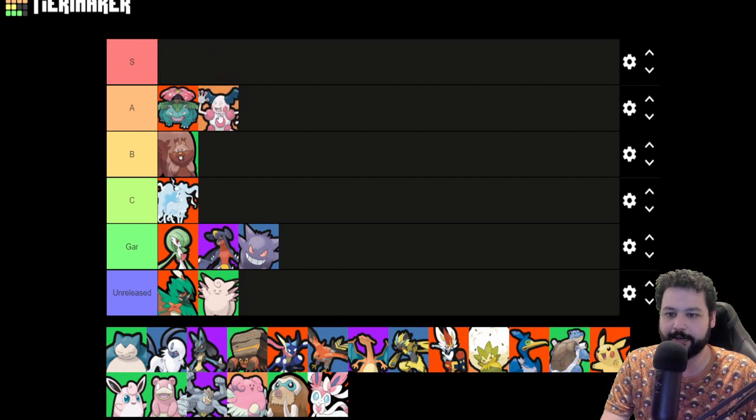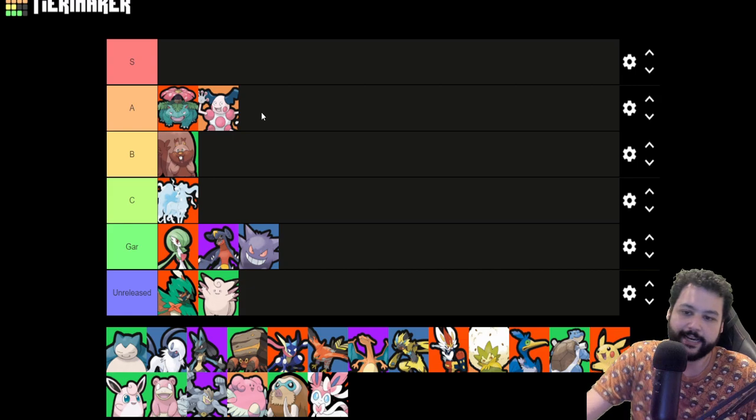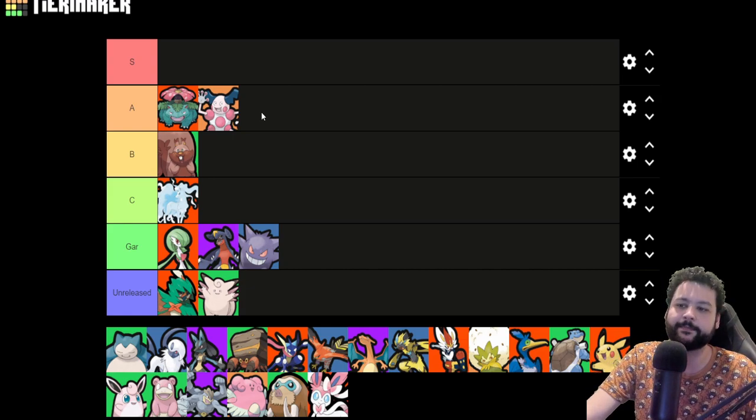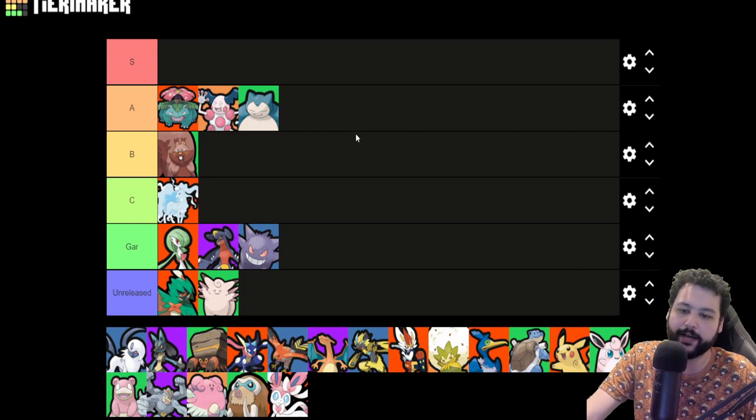Mr. Mime — very strong, A tier here. I'm loving this Pokemon, he's phenomenal. I definitely want to make more Mr. Mime content on the channel. He's just such a good Pokemon — if you are good with your barriers he could be an S tier Pokemon. Overall he does tons of damage and provides great support to the team. Same with Snorlax — Snorlax and Mr. Mime are like the support and defender versions of each other; they both have this big wall play and if you're really good with using your walls, you can do a lot of work.